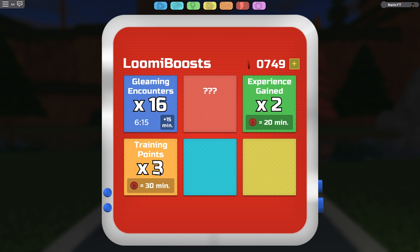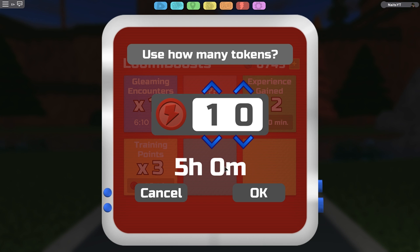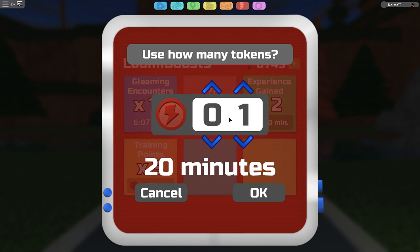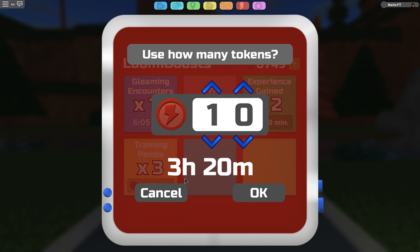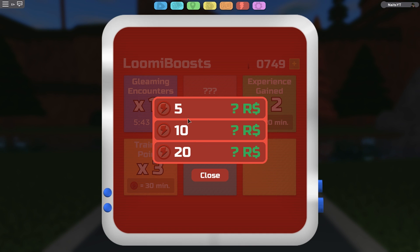Next one is training points. So this one is times three and it's way cheaper. If you press 10 you will have five hours. If you press this and do 10, it's three hours. And if you do this one it's 15 minutes — so 15, 20, and 30. This also shows how many tokens you have. I have no idea how you can get tokens, but it's probably going to cost Robux. I hope you can earn this in the game as well, but you can definitely buy this for Robux. I don't think it's going to be really expensive, but only time can tell — we will know in two and a half days.